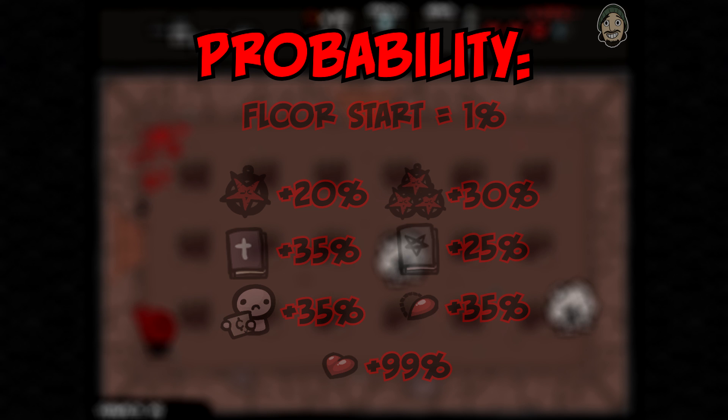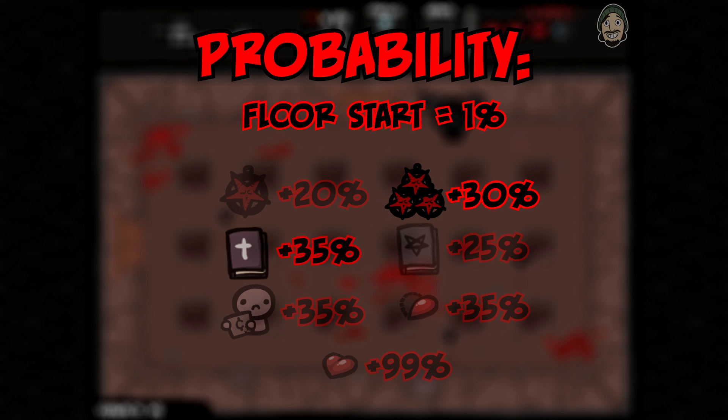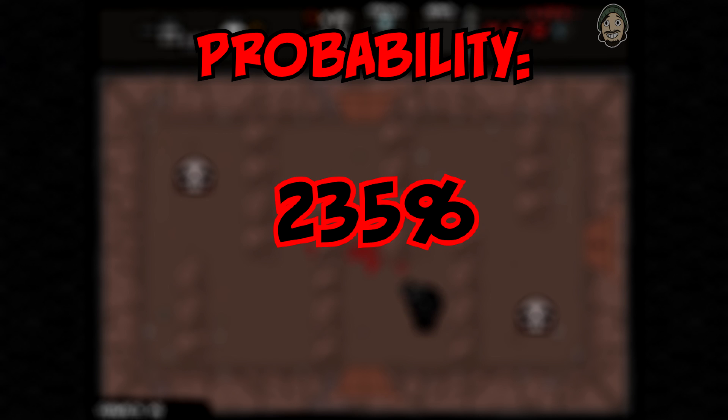The total highest benefit you can get from all factors on a single floor is: 1% base, plus 30% for multiple Pentagrams, plus 35% for having the Book of Revelations, another 35% from killing a beggar, another 35% for taking no red heart damage on the boss, and 99% for taking no red heart damage on the whole floor — all adding up to 235% probability that a Devil Room will appear.